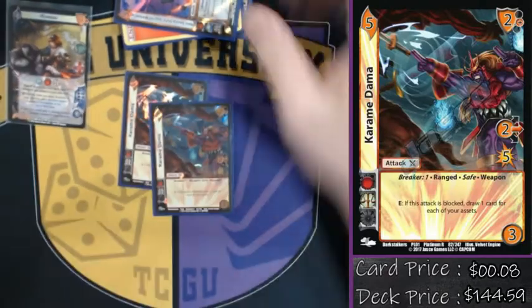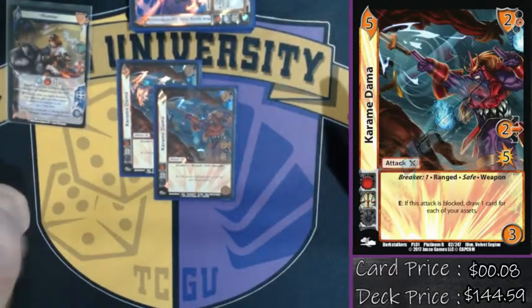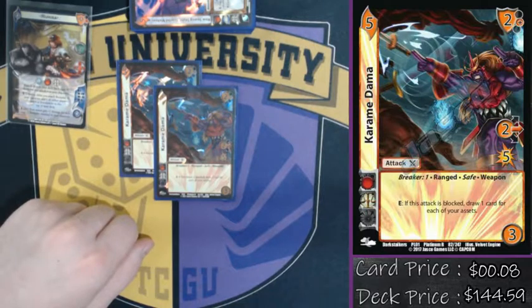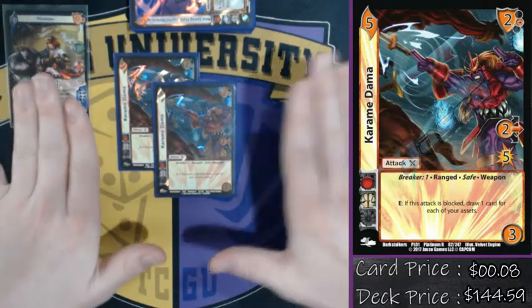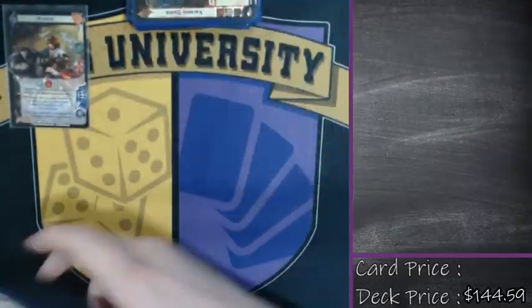For consistency, we're playing double Karamidama. This card is basically a free five damage — if it's blocked, you draw a card for each of my assets, and every turn I'm grabbing an asset. It is really easy to block though — it's a two mid for four. If they're not afraid of you drawing cards, this is a very easy way to just get a card out of their hand.